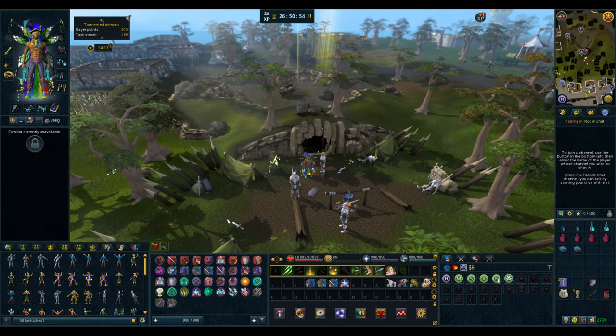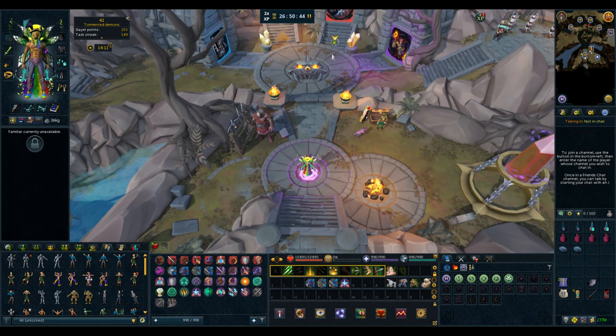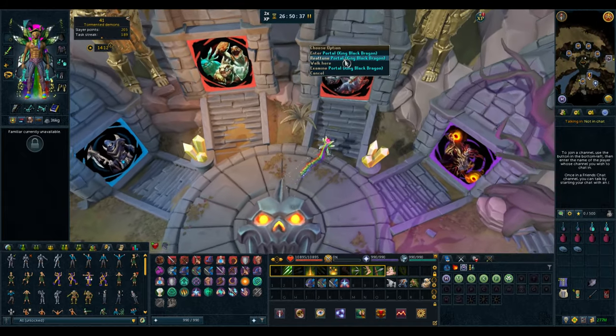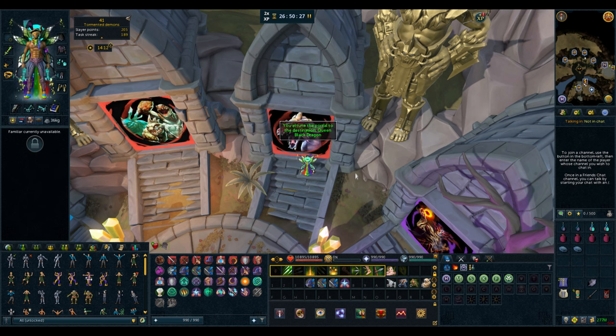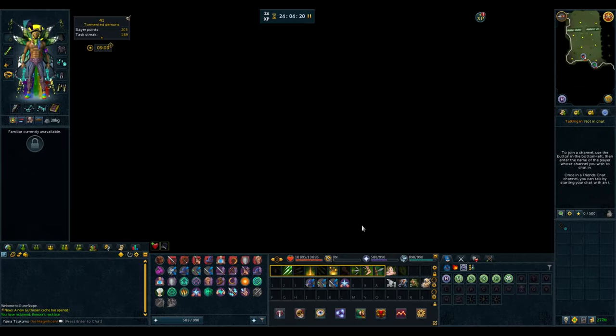The next way is to teleport to War's Retreat and use the dragon's portal — note you can only use this after killing the dragon once. Head downstairs, reattune the portal to Queen Black Dragon, pay the one-time fee, and the portal will take you just outside the cave portal. Finally, the quickest way is using the necklace from Song from the Depths. If it's not in your bank, head to Maz's caravan, grab the necklace, right-click it, and it will teleport you directly outside the portal in the cave.